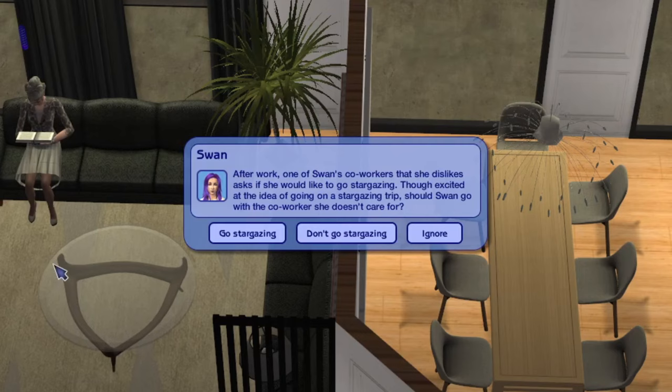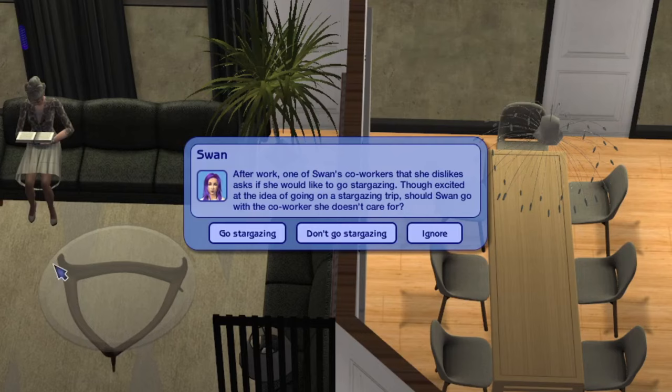I'm going to speed through again for a bit. We have a chance card: after work, one of Swan's co-workers that she dislikes asks if she would like to go stargazing. Though excited at the idea, there are two potential targets nearby.